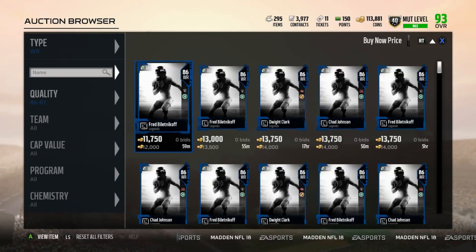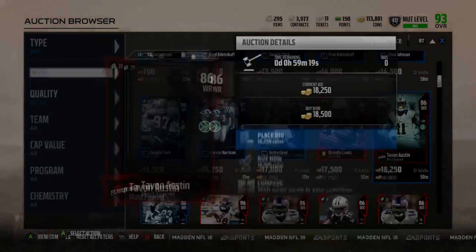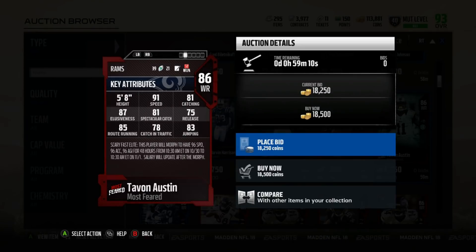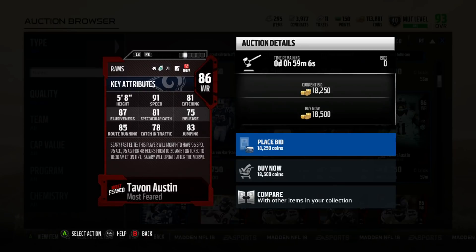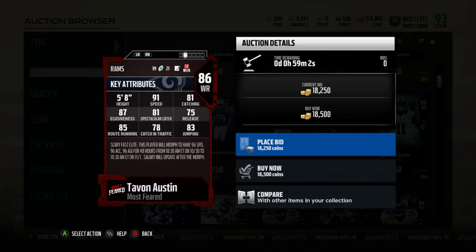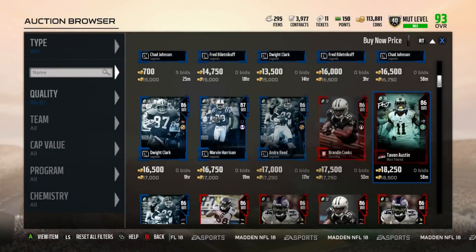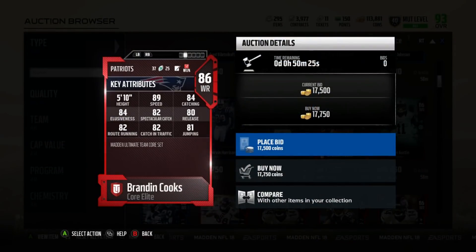Going to the 85 to 86 overall range, there's a lot of legends. Tavon Austin is a destroyer — a great budget player you can probably get around 14-15k. He's about 91 speed, 81 catching, 81 spec catch, 87 elusiveness, 75 release, great for slot or drag routes, 85 route running, and 83 jumping. Definitely a very nice player. Same thing with Brandon Cooks — another really, really great player with even better catching at 84.